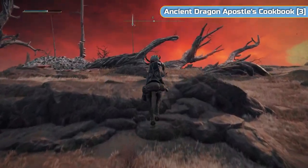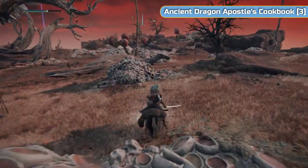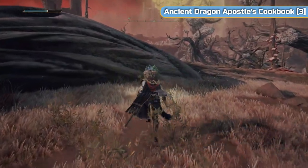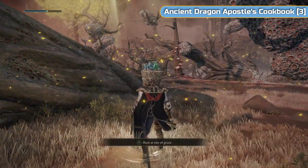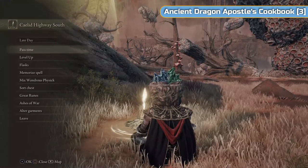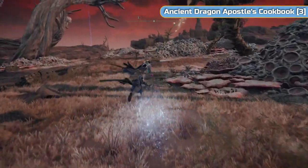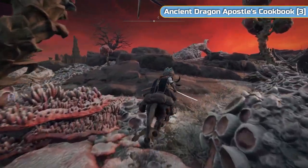Just keep heading south and look out for a grace point. It's a bit more west than my marker but it's along the road. When you find that grace point we're now going to go and do the dragon cathedral. Don't go down the side here — there is a dragon and we don't want to fight him. We don't have to so we're not going to. We're going to go around the side.